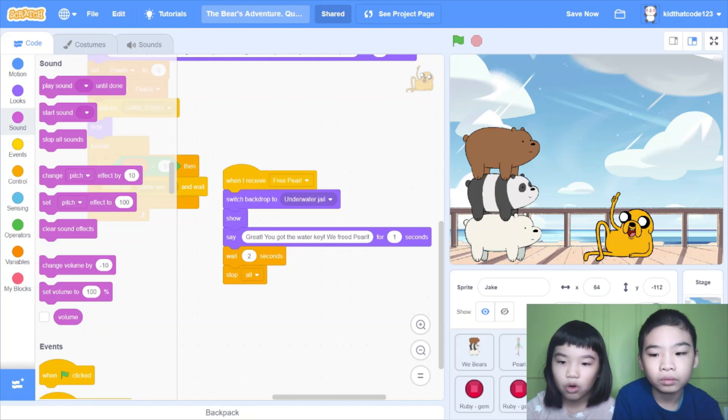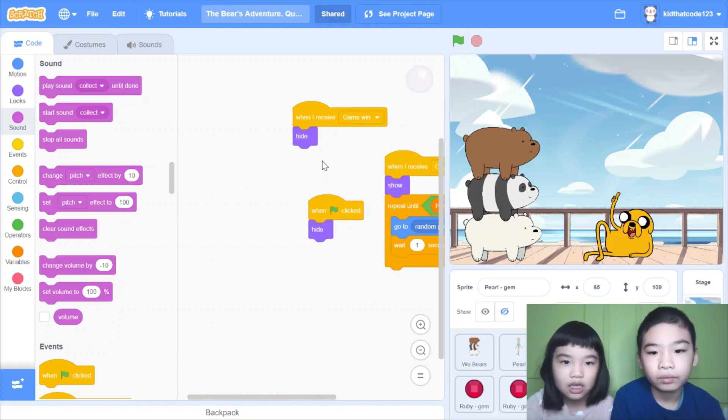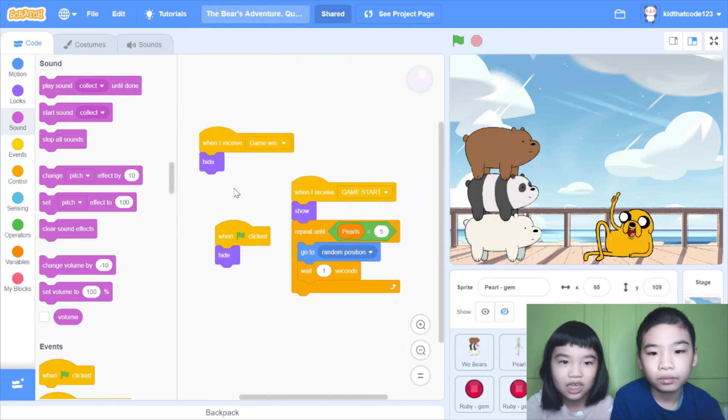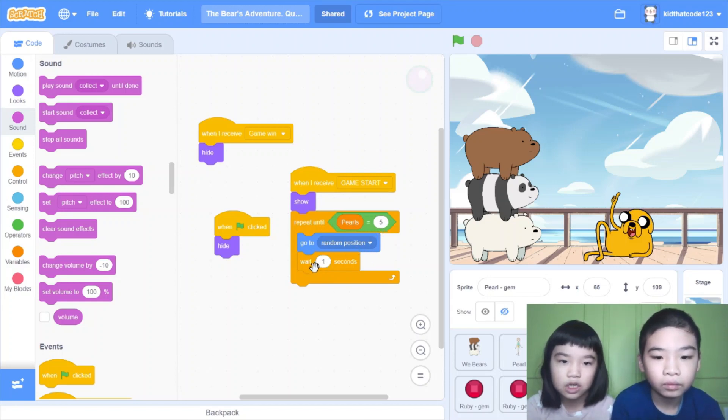Then there is the pearl gem. You need to get these to free Pearl and get the water key. When I receive game win, hide. When green flag clicked, hide. It has very little code. When I receive game start, show. Repeat until pearls equals five, go to random position, wait one second. So it keeps going to random position until you get five pearls.